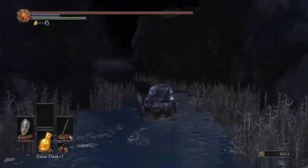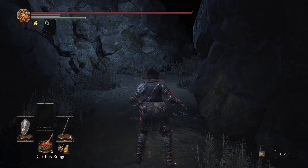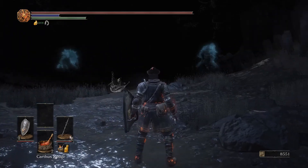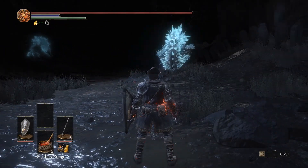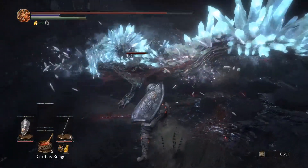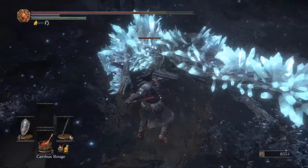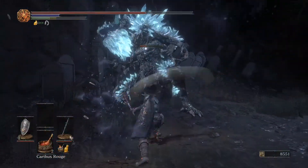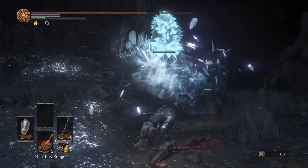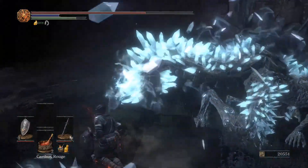Over here there should be two big crystal beasts — your bigger crystal lizards. If you kind of inch your way forward, one of them will notice you and you can fight it. You want to keep the fight over here because you don't want to aggro both beasts at the same time — same reason you don't want to fight all the dogs at once. You want to get kind of where their hindquarters are. I woke up the other lizard but that was fairly timely.